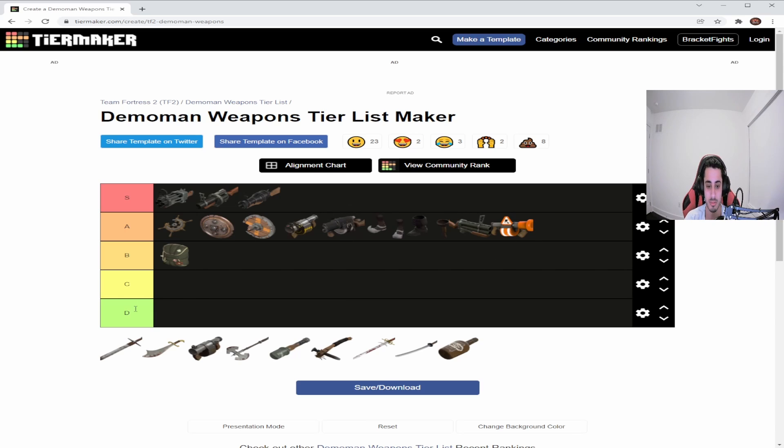The Sticky Jumper is a pretty good combo with primary weapons because Demoman doesn't have much mobility otherwise. Unlike the Tide Turner you don't have much control, but you can get from point A to point B very quickly, and you're technically the fastest character in the game if you use it well.